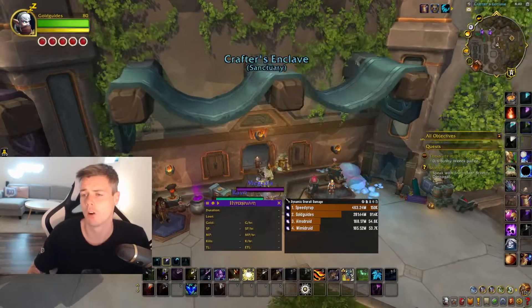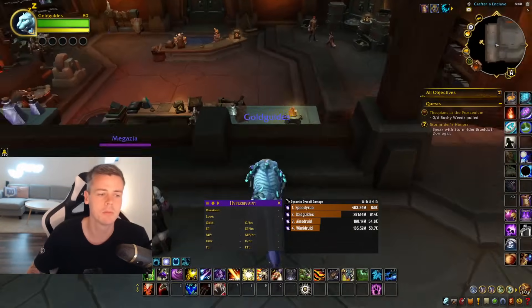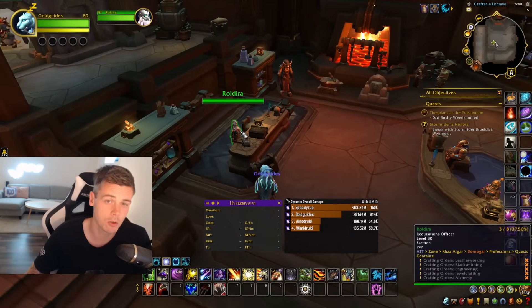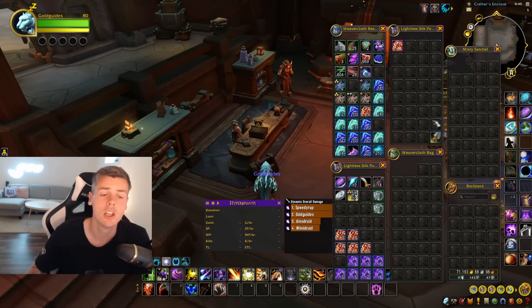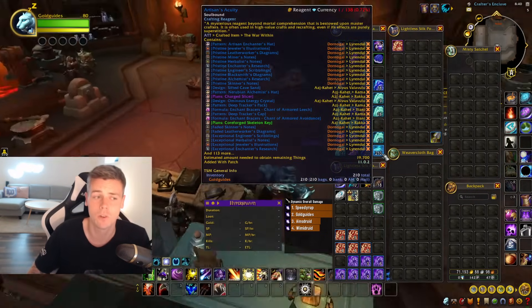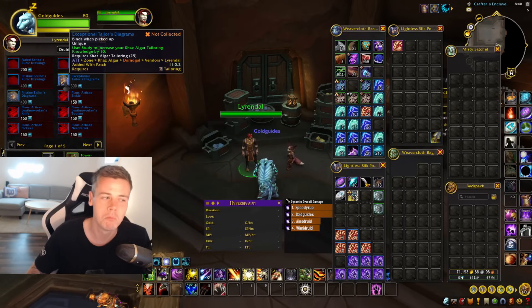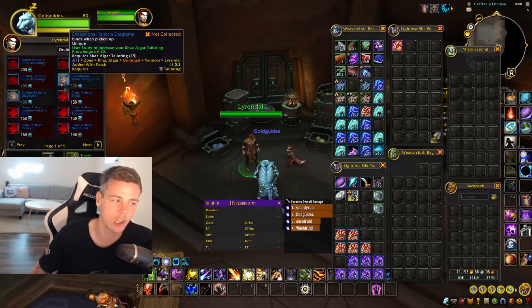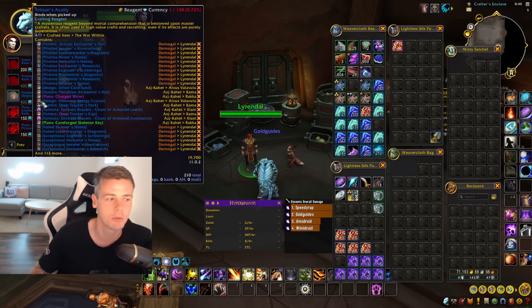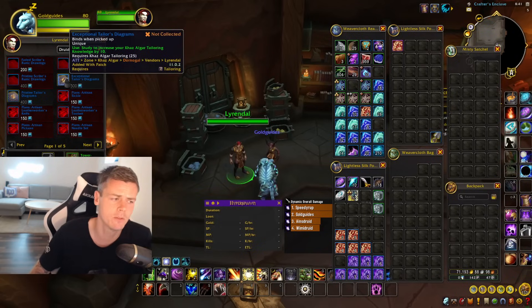For instance, right here in the city of Dornogal, inside this building, there's an NPC called Roldira who will give you a quest — once per week — that rewards a profession bag. Inside that bag you get various materials plus Artisan's Acuity. This is the material of interest, because if you head over to the vendor in the same building, you can purchase multiple plus 10 knowledge point items for every single profession. If you have enough Artisan's Acuity you can get 30 knowledge points from this vendor alone, though doing that weekly quest only gives you enough to buy one — so you pick up 10 from this vendor.